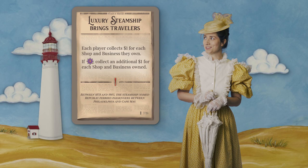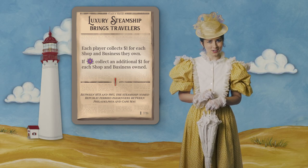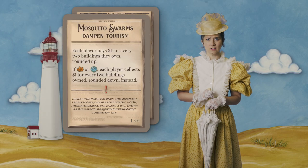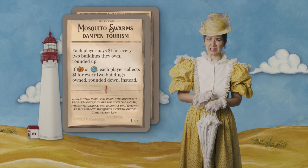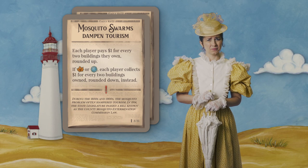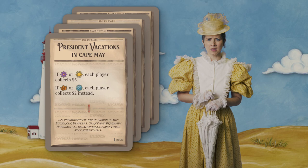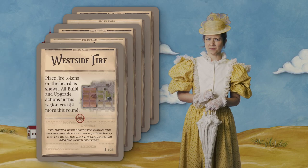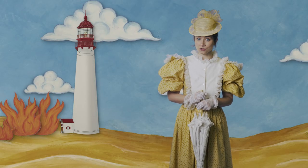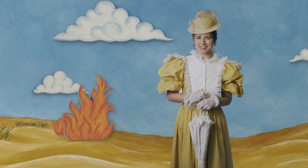A luxury steamship brings travelers, granting you additional income for your shops. Seasonal swarms of mosquitoes cause those tourists to flee, losing you money. A ghost may scare some birds. The president may visit. Or a section of town may catch fire — that's gonna cost you. More than half of Cape May was destroyed by fire in 1878, but I'm sure you can take the heat.